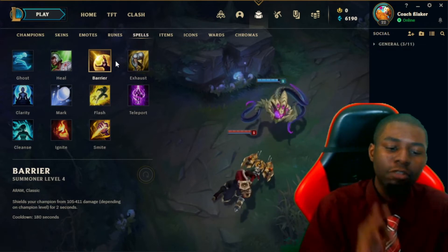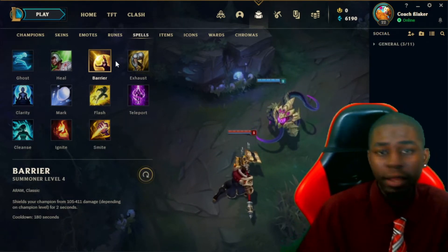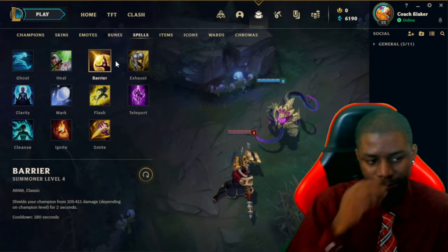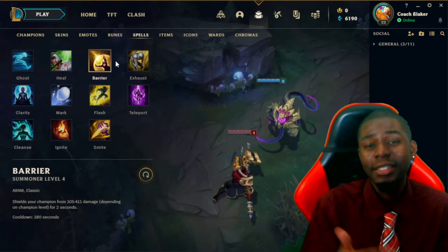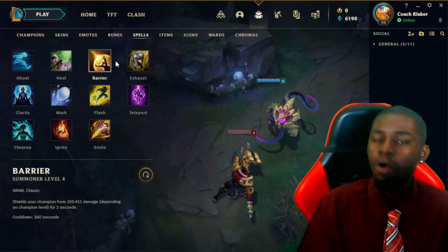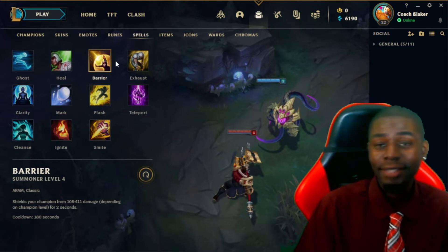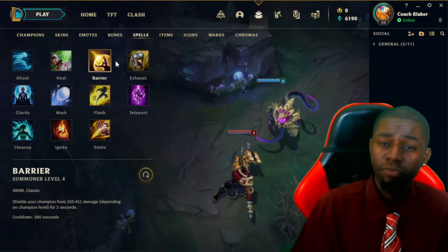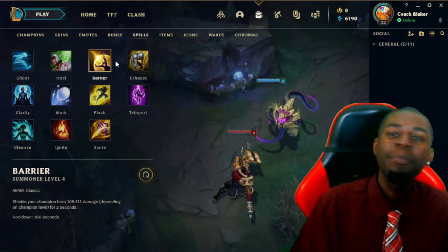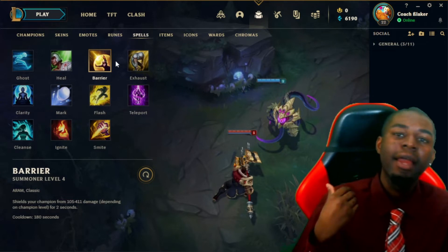The third summoner spell is Barrier. It shields your champion from 105 to 411 damage depending on champion level for two seconds. It shields everything — physical, magic, true damage. The best way to use Barrier is to prevent burst damage, similar to baiting like Heal. You'd use it when you know they're about to all-in, or shield yourself from an ignite tick. For example, if a LeBlanc is getting ready to jump on you, Barrier prevents that burst. The roles that usually take Barrier are mid lane.